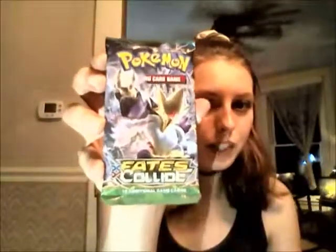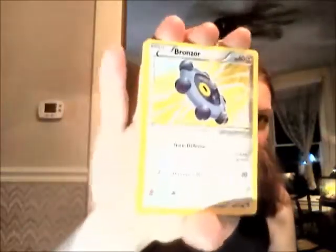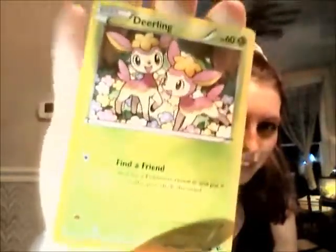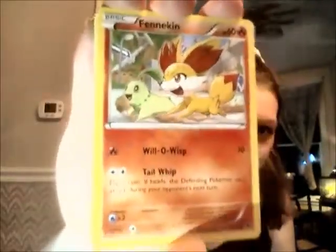So first of all, we are going to start off with the XY Fates Collide pack. Let's see what we get here. Starting off we have a Bronzor — I have plenty of these. Then we have Deerling, I have those as well, so it's all just common stuff. Carbink, still nothing too exciting. It looks like I'm just going to get a lot of duplicates, which is about what I should expect from these packs. Fennekin with Chikorita — got that one.